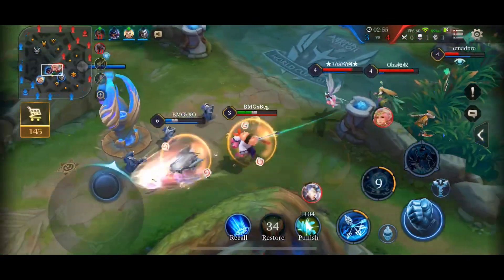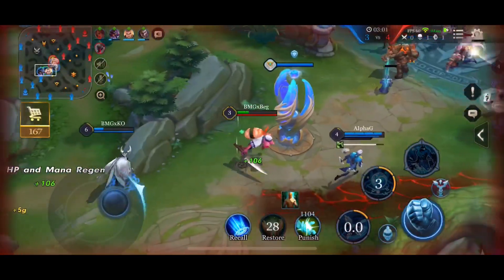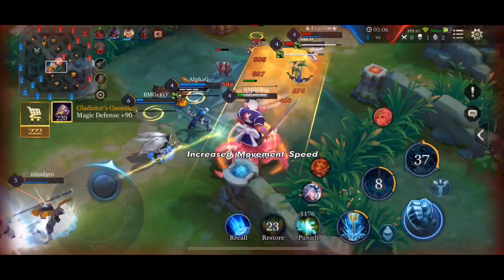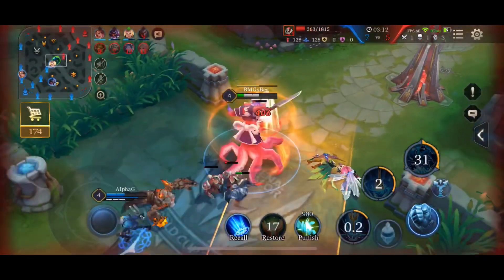We see that Wukong rotated down, as well as Jenna. Zil gets a pretty nice ult onto Crick Neck, getting him really low — Jenna gets really low as well. I use my knockback to stop them from chasing Crick Neck and I happen to hit the Lumber who's also coming in to ult. I hit level four, jump in, pop my ultimate, get a pretty nice two-man ult.